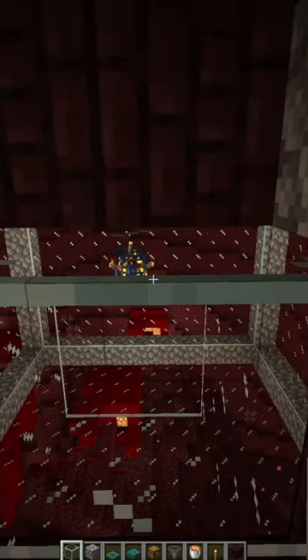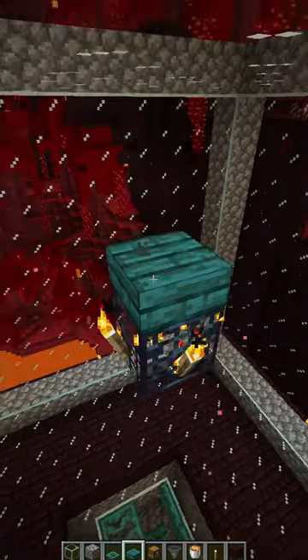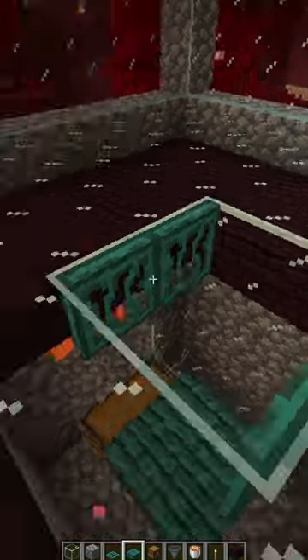Place two chests right here and place four hoppers connecting to the chest. Next, cover up these four blocks with glass, leaving one block between the chest and the glass, then cover the hoppers with slabs.